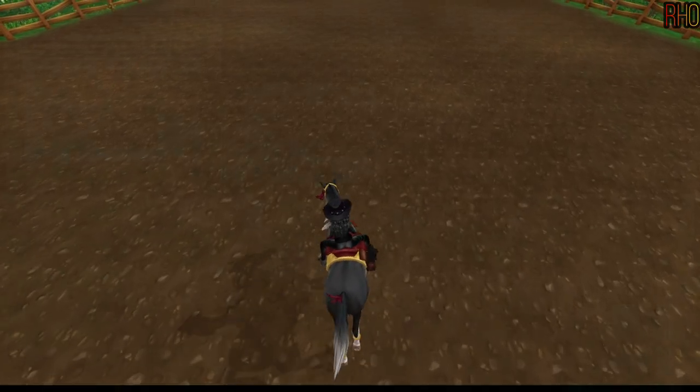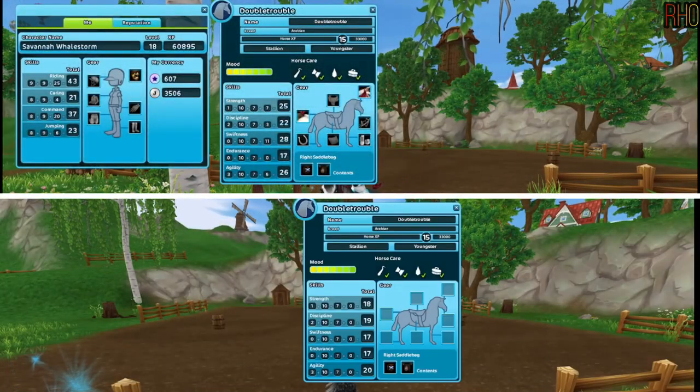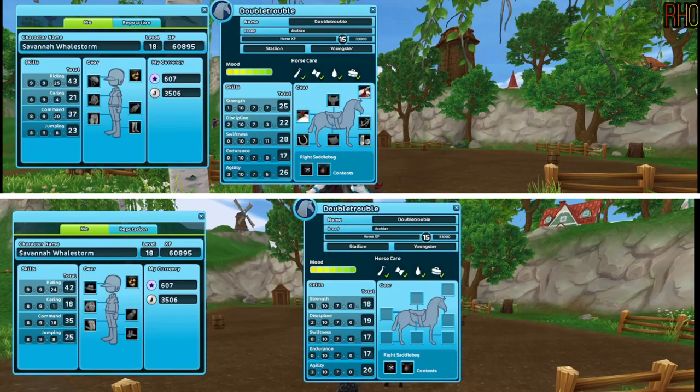To do this I'm going to split the screen. I'm going to use my level 15 Arabian Thoroughbred that is the happiest he can be. I recorded myself doing the barrel race once with tack and clothes that increased my horse's stats, and once without tack and crappy clothes.